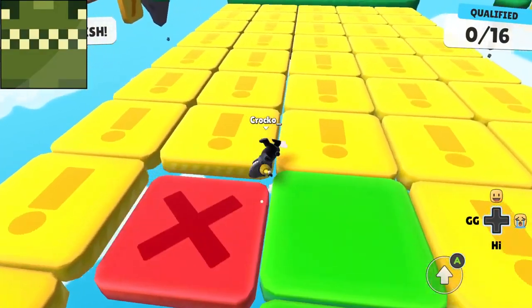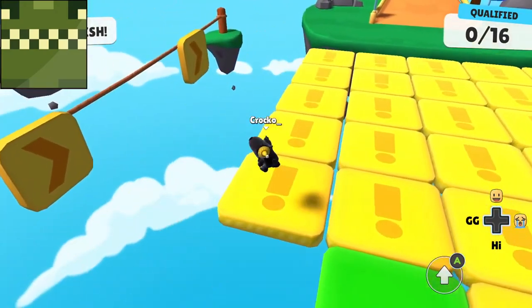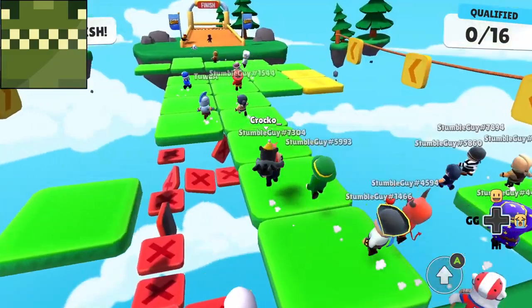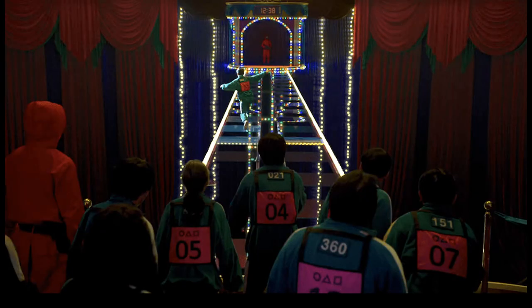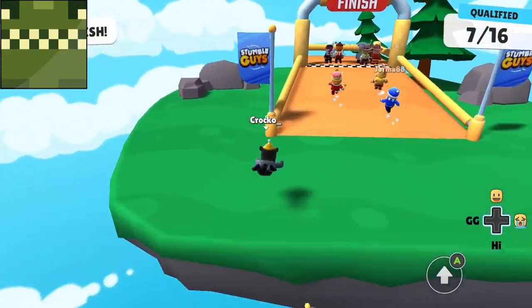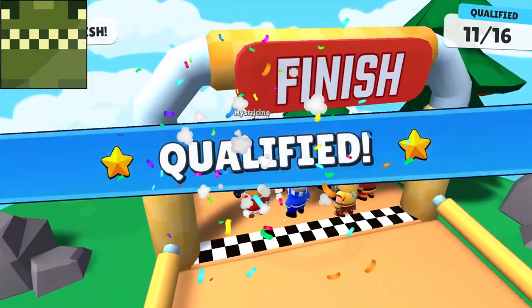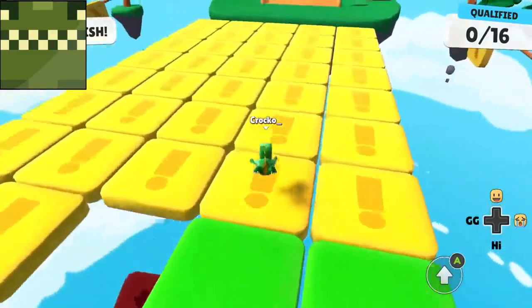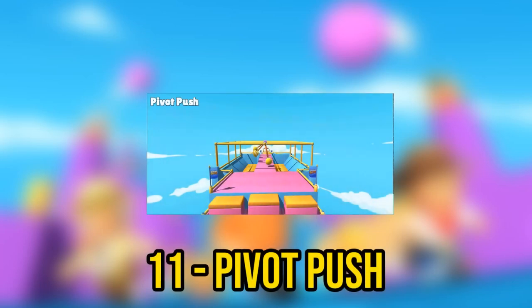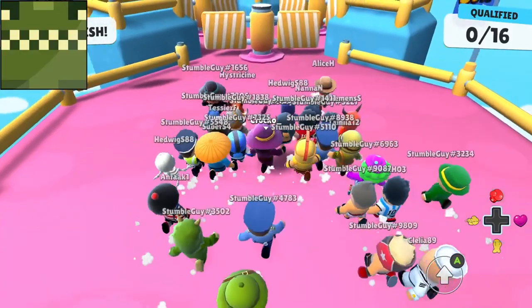Coming in at number 12 we have Tilefall. There's a bunch of tiles and you have to reach the finish line, but some tiles fall when you step on them while others stay standing. This game was quite good as it made you think about which tile is safe. It's inspired by Squid Game's glass bridge challenge. The only problem is that some people held back and let others test the tiles first, giving themselves a clear path — something they could fix.